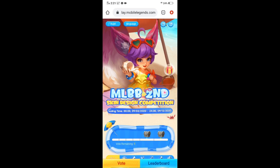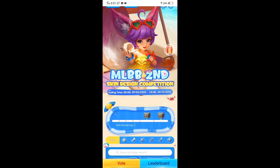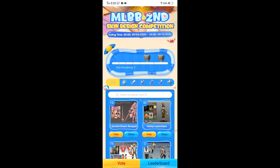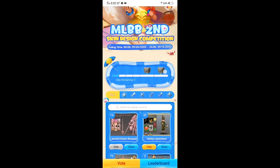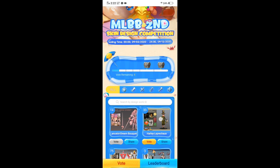Nakalogin na ako sa event ni Muntun. Ayan, meron na akong — kung titingnan nyo ito — yung votes remaining, meron na akong lima. Buboto na ako guys. Halimbawa, ito si Lancelot, buboto ko. Pindutin ko yung vote. Nadagdagan siya, nagkaroon siya ng isang bar. Ang kailangan lang is 1, 2, 3, 4, 5, 6 para makuha itong nasa dulong chest. Meron tayong apat pa na votes remaining, buboto pa tayo, ubusin natin.